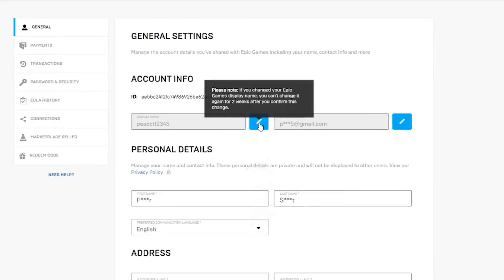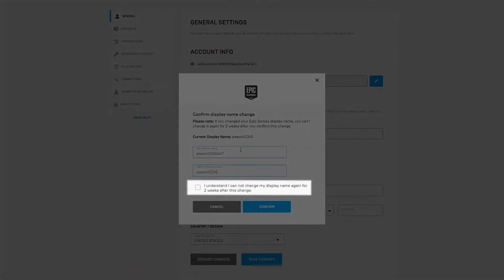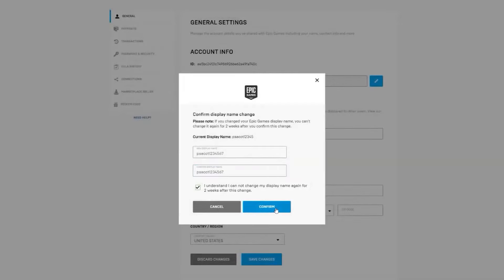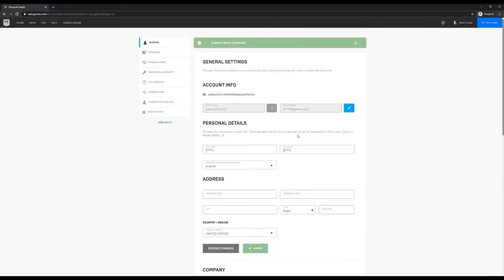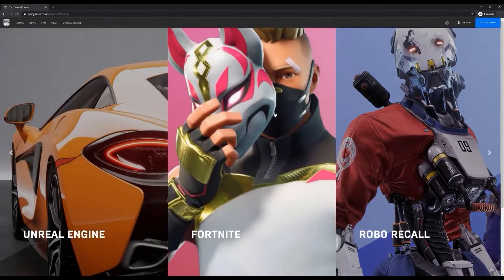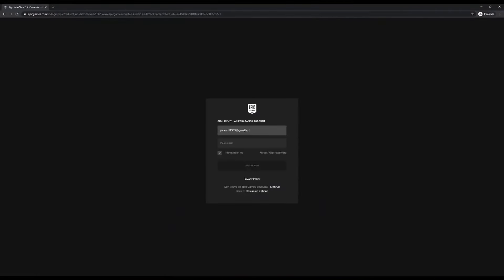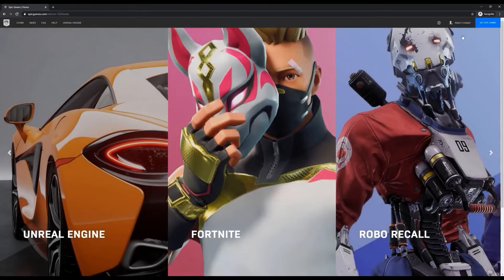As a reminder, you can only change your display name once every two weeks. In the pop-up, enter your new display name twice and check the box to confirm you understand you won't be able to change it again for two weeks. Finally, click Confirm to see your new display name on your account. Then log out by hovering over your account name in the top right corner and clicking Sign Out.